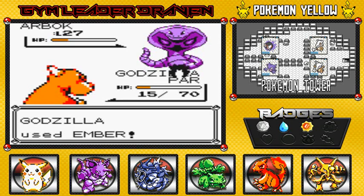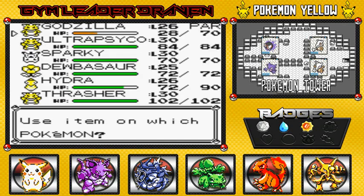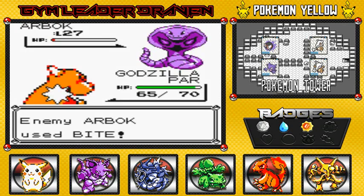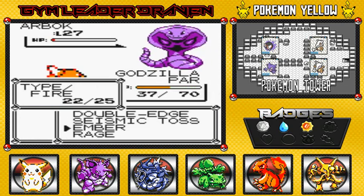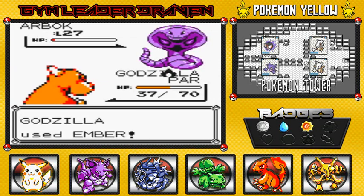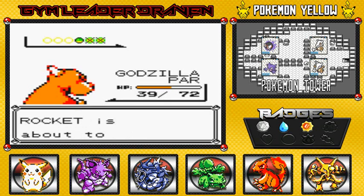Ember attack — come on! Using a Super Potion now. That Bite attack is really getting to me. This Arbok is strong as heck — didn't know that. But look at that, Godzilla comes through and starts whooping everyone!